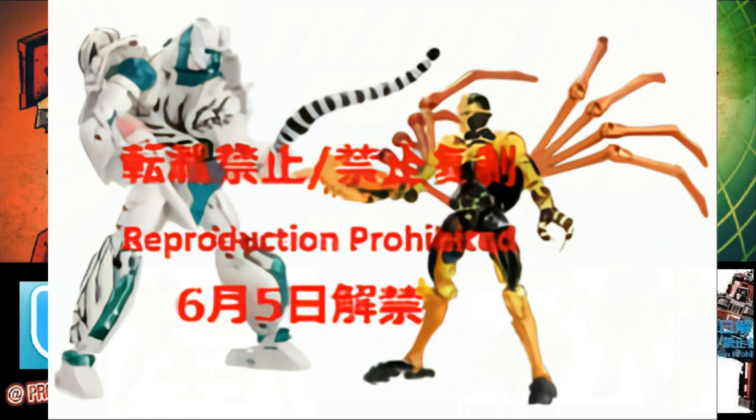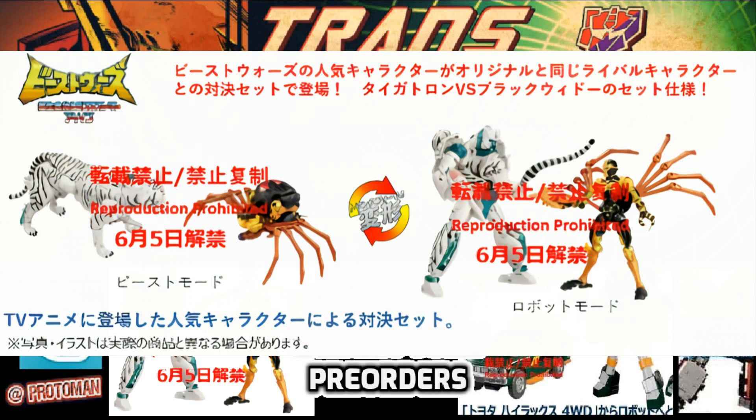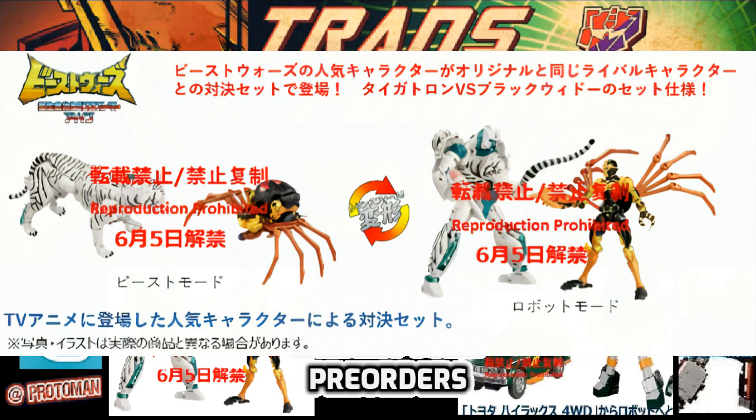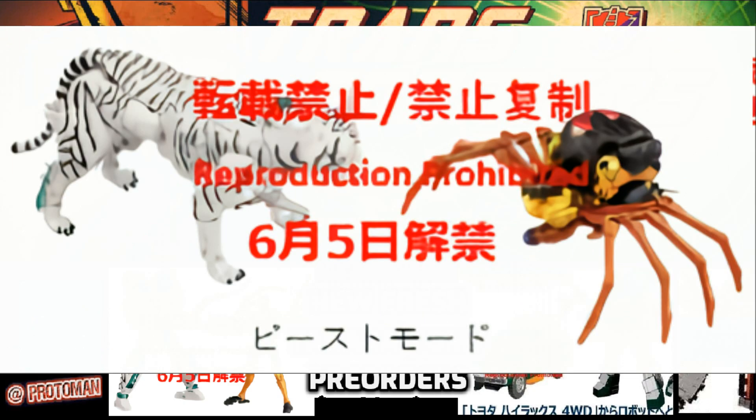If you didn't get the Masterpiece Black Arachnia or Tigatron, these are like mini Masterpieces and fine additions. How much is it going to cost? It's a Voyager and a Deluxe class — based on previous sets like the Tigatron/Scorponok Stubborn Confrontation two-pack, which was 9,900 yen and about $70 on Hasbro Pulse, expect roughly $70 for this one too. When you consider current retail MSRP for Deluxes and Voyagers plus taxes, it almost comes to about the same price, and you're getting a premium paint scheme and probably the best versions of these molds we'll ever see. The pre-order date listed is June 5th.